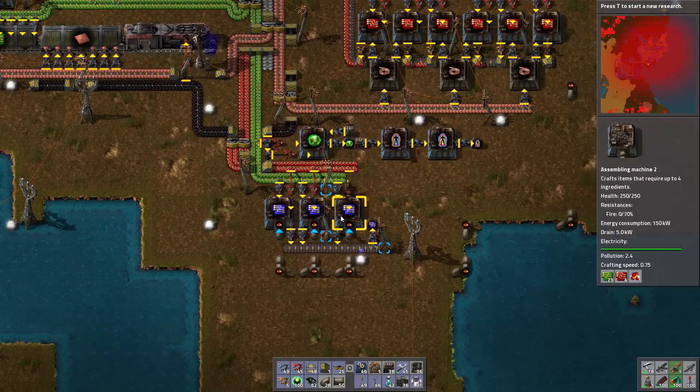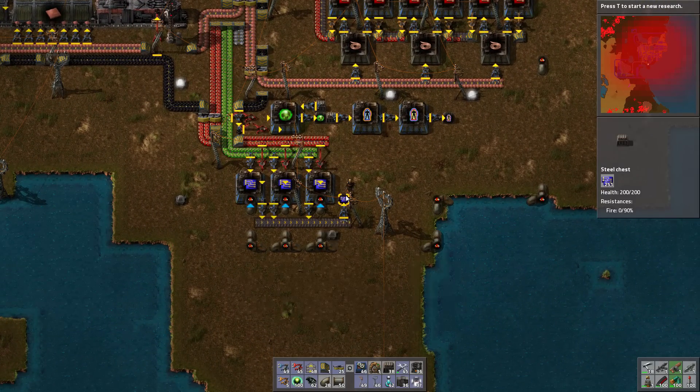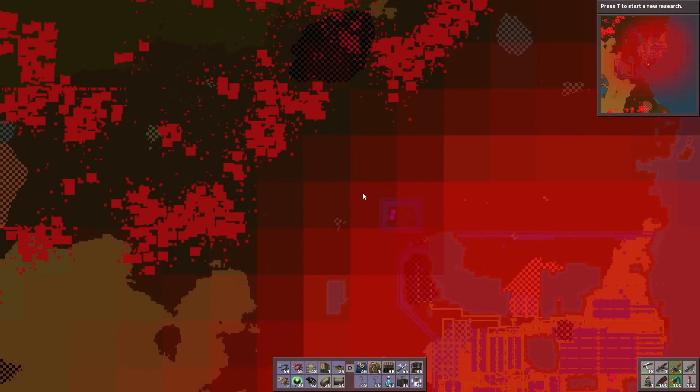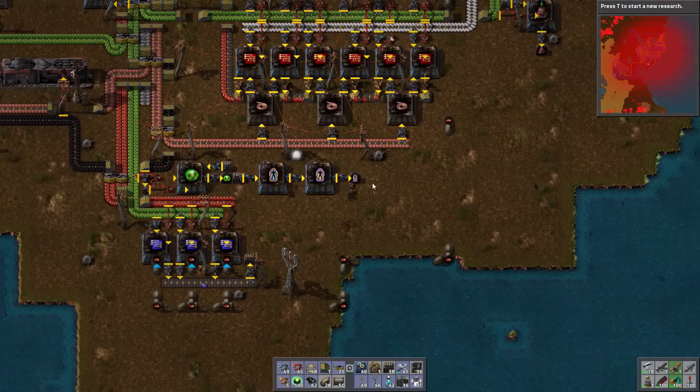We've got blue circuits down here. They're being created from electronic and advanced circuits, and sulfuric acid. I also ran out of oil, so I had to take a tiny little expansion here to get this little oil deposit. Things you gotta do.